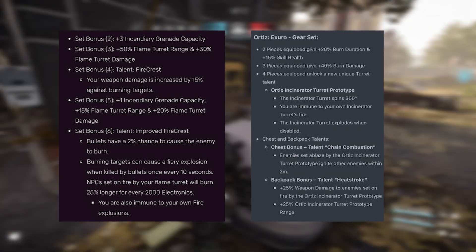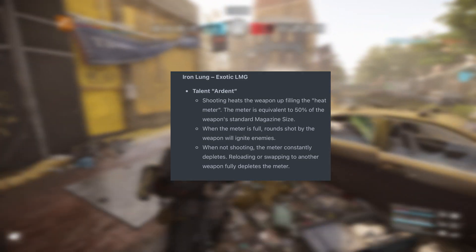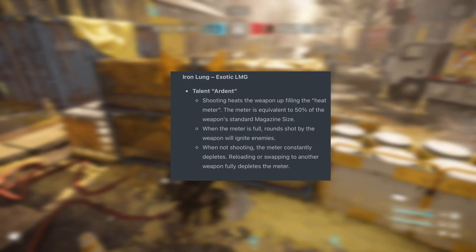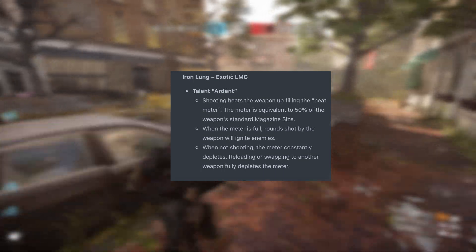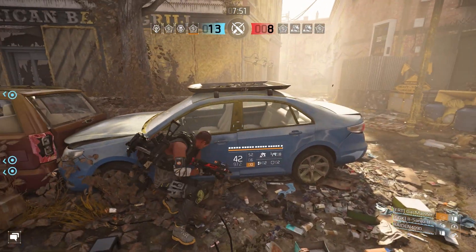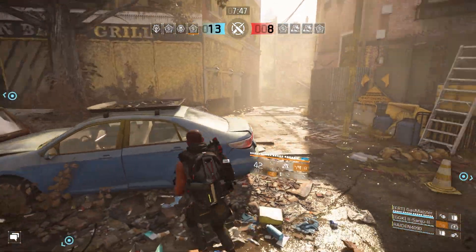Here's the Iron Lung with the talent Ardent: shooting heats the weapon up, filling the heat meter. The meter is equivalent to 50% of the weapon's standard magazine. When the meter is full, rounds shot by the weapon will ignite enemies. When not shooting, the meter constantly depletes. Reloading or swapping to another weapon fully depletes the meter. Using this exotic LMG would complete my Fire Crest setup and solidify it as being resurrected.